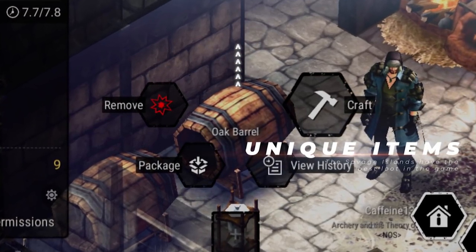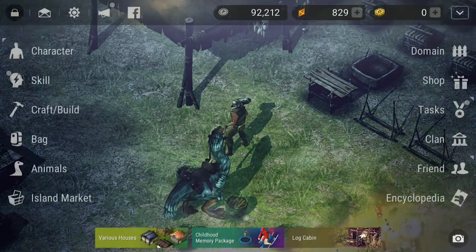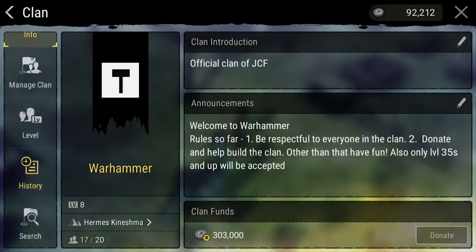Today, Nexon has sponsored me to explain everything you need to know about clans. Joining a clan is really easy — just click on the clan tab and all of your options come up. After joining the clan, you will be able to access everything you need to know about the clan through these different tabs.